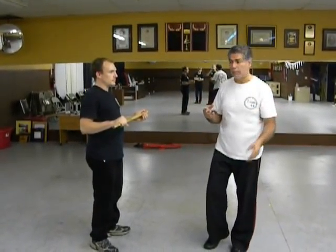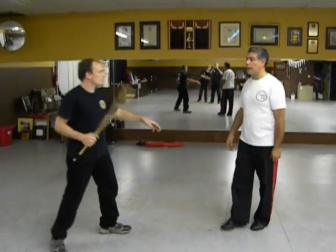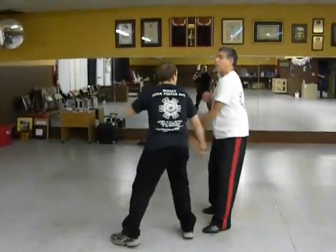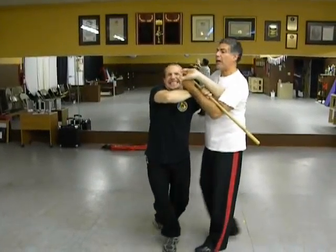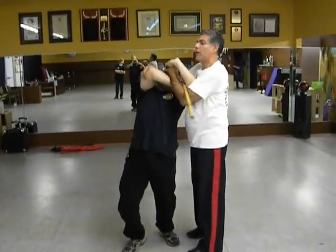What I'm going to show is some of the Rovio slash Majapai empty hand techniques as I apply them. When he strikes and I block here, and I strike here, I grab the fingers, I come in here, I block, and I knock his elbow.